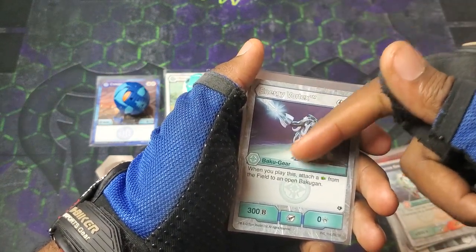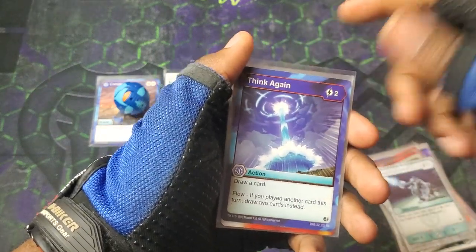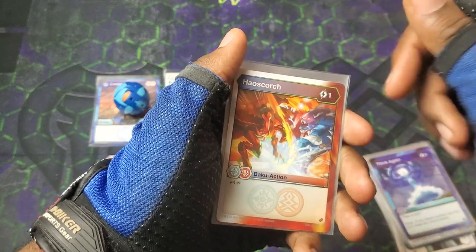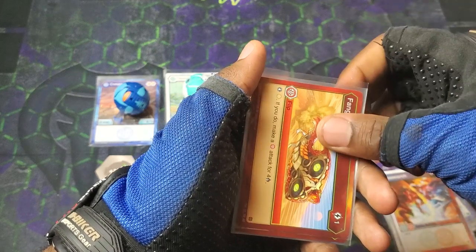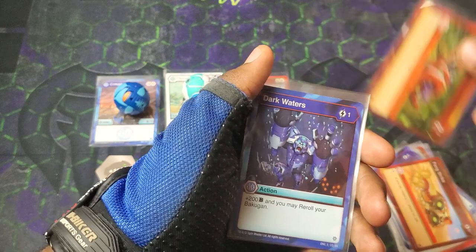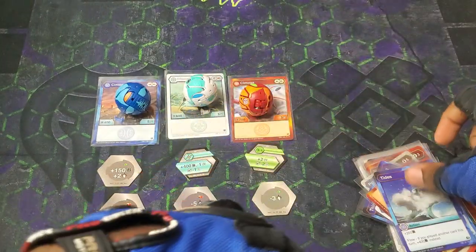Energy Vortex — attach a Fist from the field to an open Bakugan, 3 cost, 300/0. Think Again — draw a card with Flow, draw two cards instead, getting some more ammo in your hand. Hail Scorch, plus 4 damage, 1 cost. Fang Strike. Stop Hourless — make a Pirate's Attack for 4. Constrictor, Fist and Helix stopped. Another Dark Waters and another Tides.